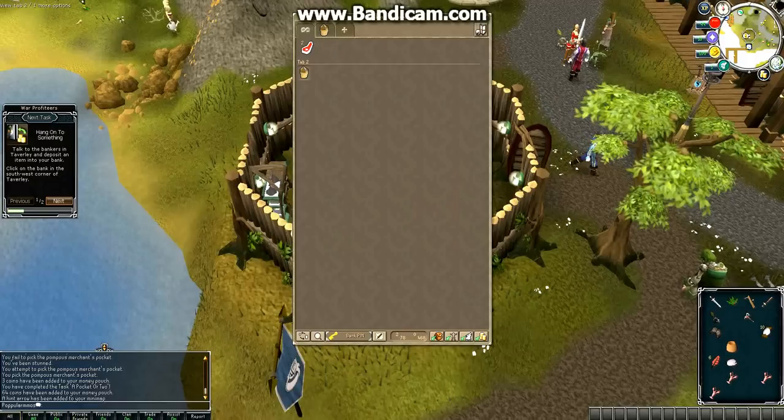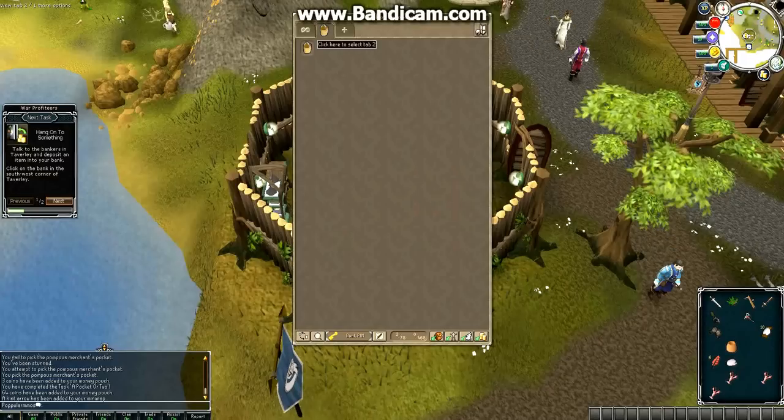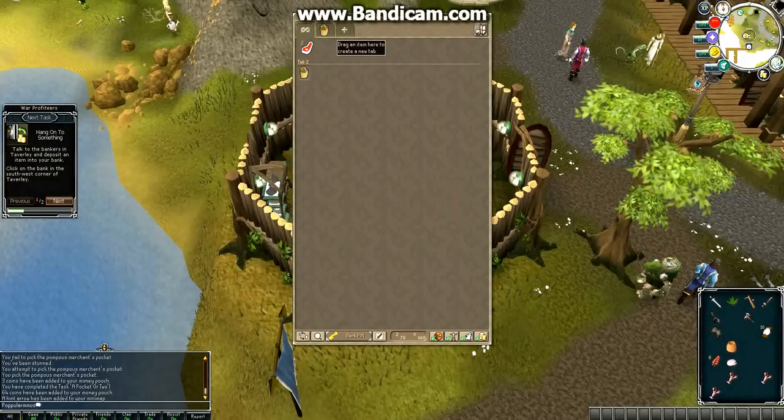So you can see now you can go here and put all things of the same group there. For example, all your fishing stuff in one spot, all your cooking stuff. So it's pretty useful.